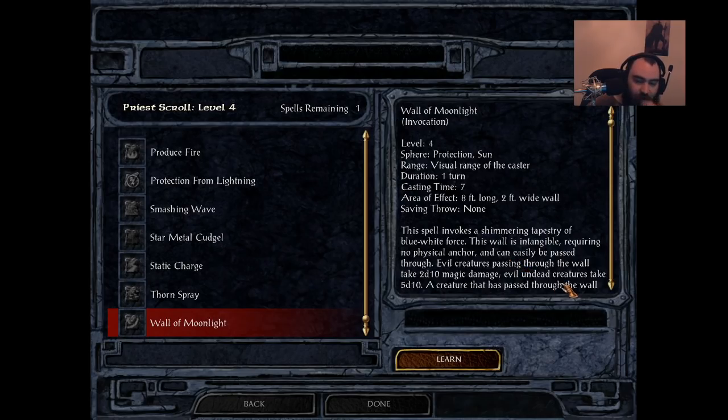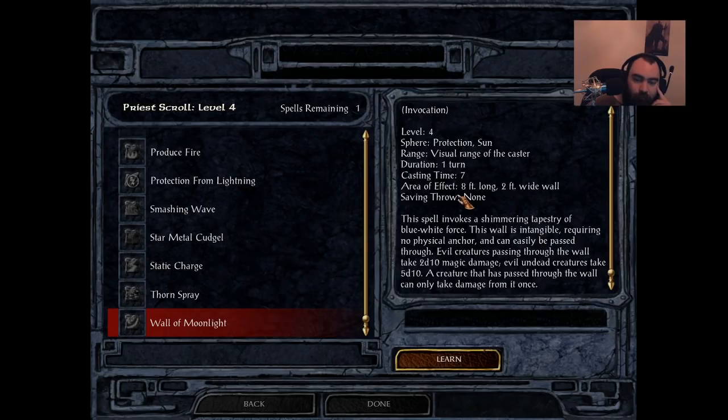Up next is Wall of Moonlight, Druid and Shaman only. I wanted to like this spell more than I did. Decent cast time of 7, lasts one turn. Creates an intangible wall that can be passed through. Evil creatures that pass through take 2d10 points of magic damage; evil undead creatures take 5d10. Each creature can only take damage once. No save throw, which should make it good. However, it doesn't go through magic resistance — so Greater Mummies, Skeleton Warriors, and other MR-having enemies walk through and take nothing. It will also hit evil party members like Corgan and Edwin every time since they have no MR to block it.